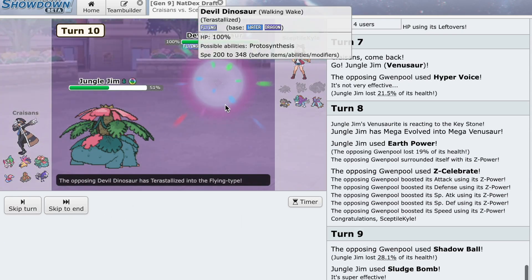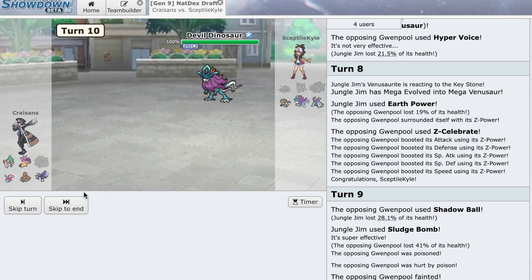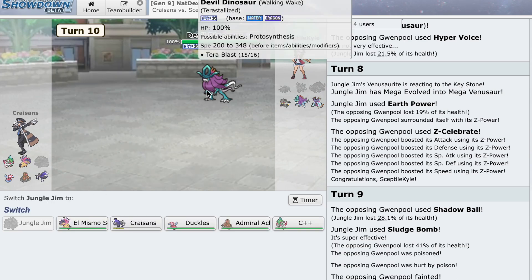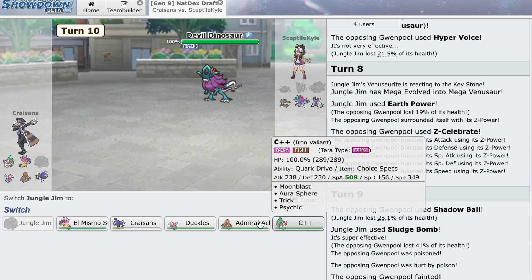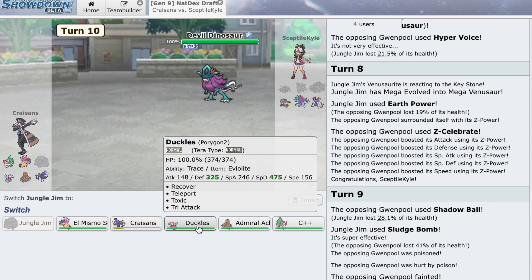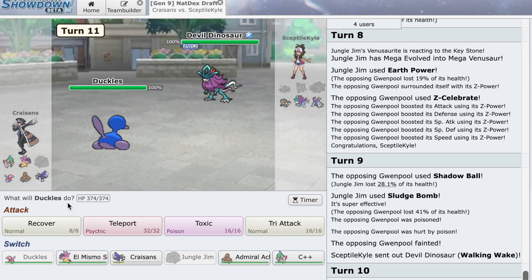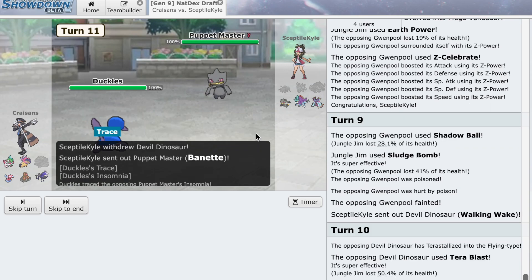I'm just going to Synthesis up. Oh, that'll do it. Hmm, what do we do here? We can use Choice Scarf on this. I think what we do here is just Teleport out.